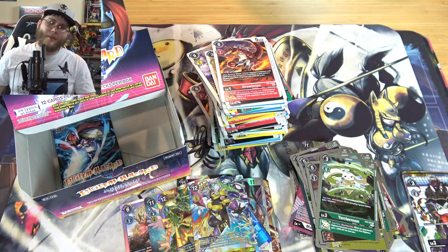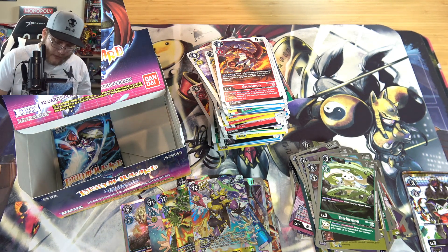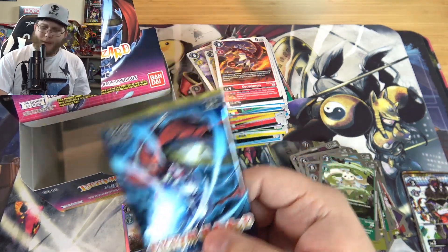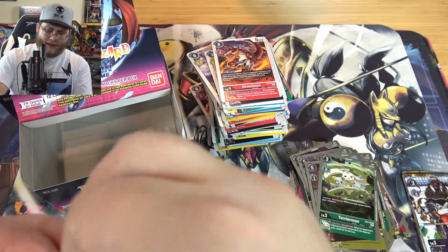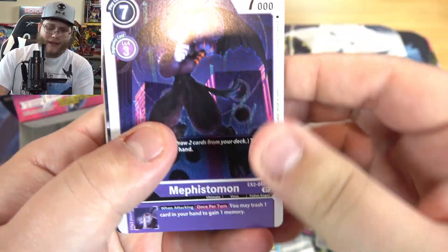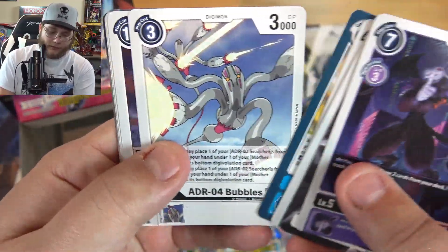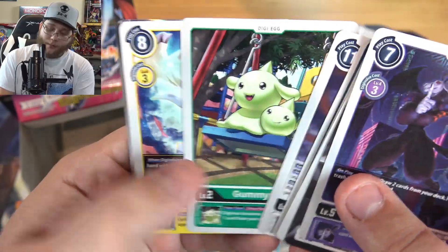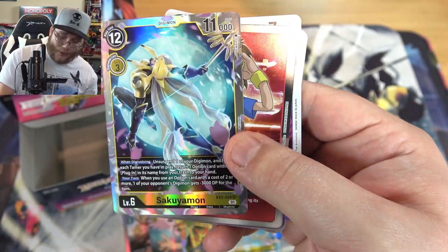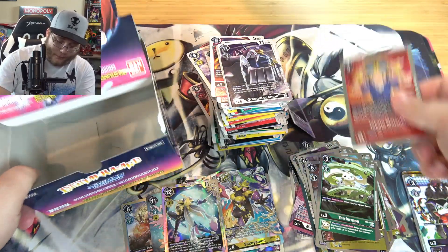We got like all the main characters' Digimon because we got Gallantmon, Mega Gargomon and now Sakuyamon. So that's really cool. And Beelzemon too if you want to count that. Last pack - can we end with the Terriermon? Anything - Rapidmon, Mega Gargomon, just anything for that please. I already got my regular Gargomon - that's the only one I guess I don't need. Gummymon, I'll take that. Takato. And then another Sakuyamon - we actually ended with a holo. So there we go. Because we do have another box to open up.